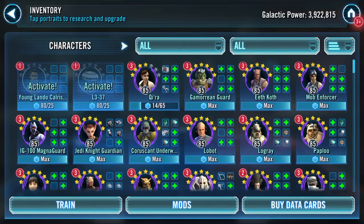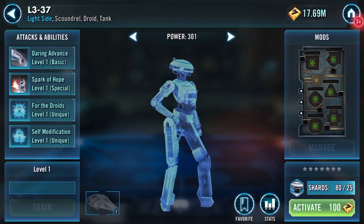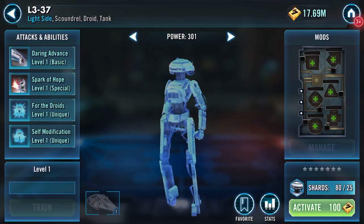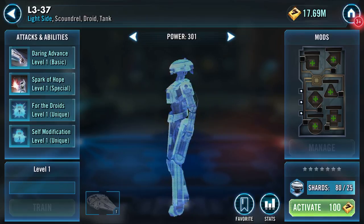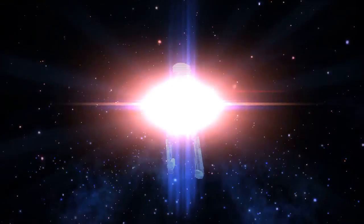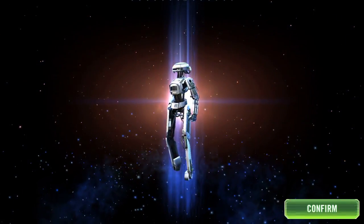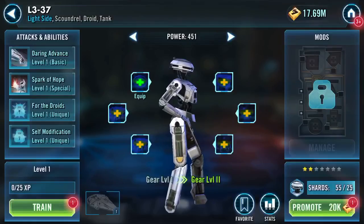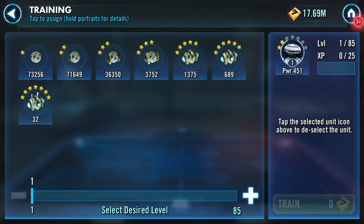Hello YouTube. This is an activation of the two new scoundrels coming into the game. We've got L3-37, the leet droid — a scoundrel tank. Looks interesting. Game sound is switched off. Let's confirm and leap into the game.